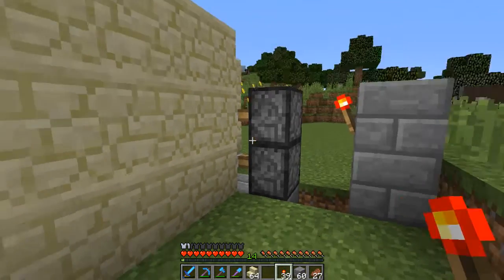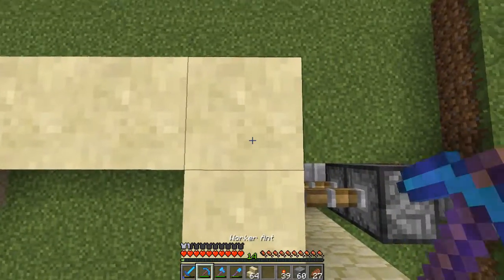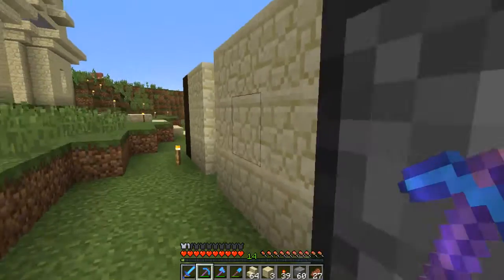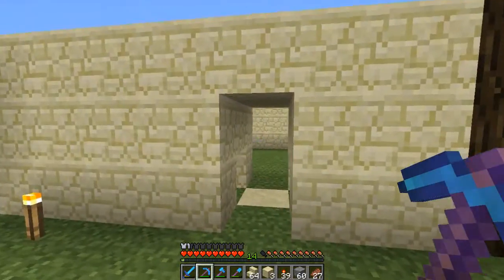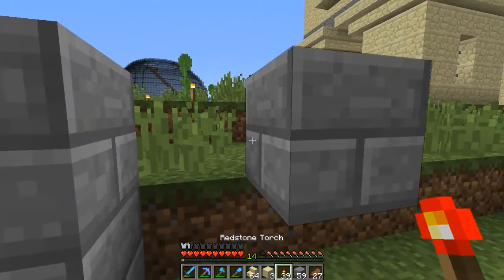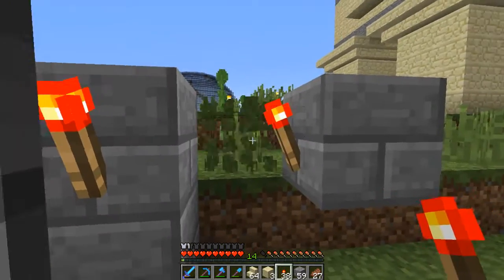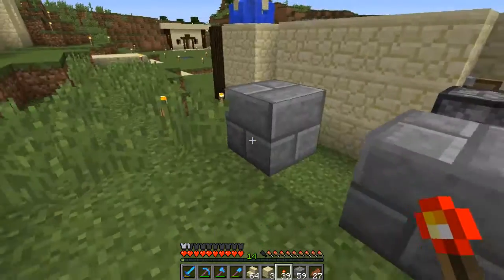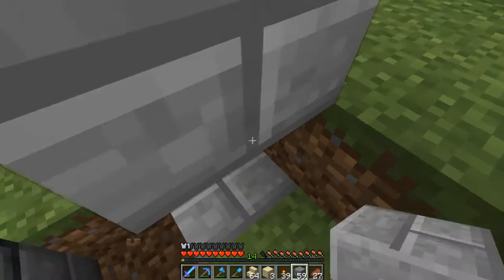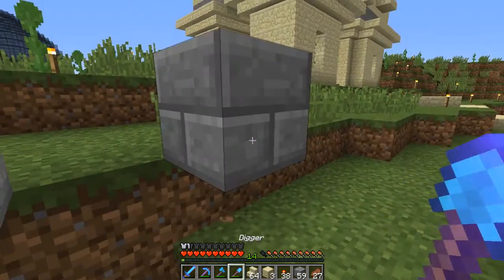Redstone means these pistons are going to fire. Now these are sticky pistons, which means they're pistons that have been stickified with slime balls. My brain is not working tonight. So they've been stickified with slime balls. If you put that one there — I thought that would work. I'm good at redstone, I promise. Might have to do this one down here.